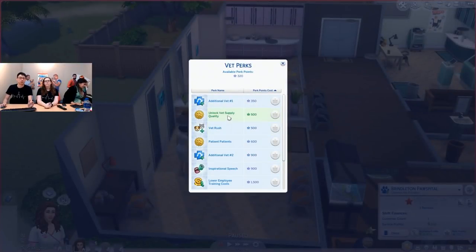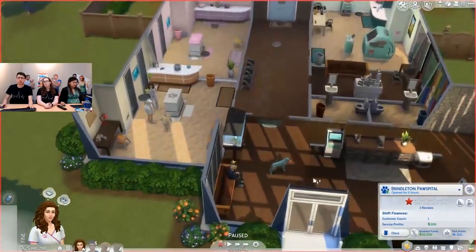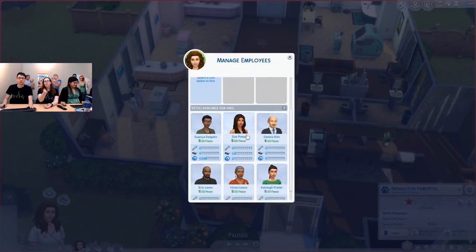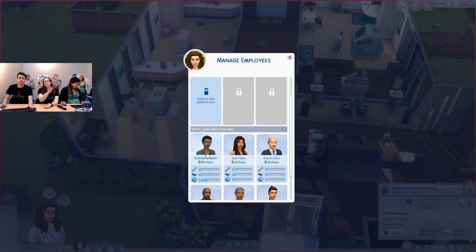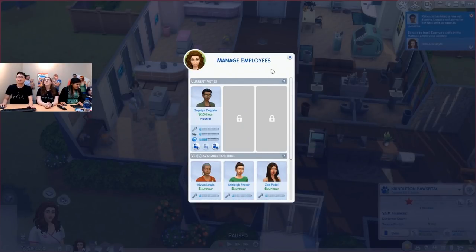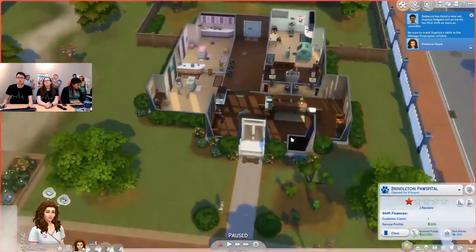Just like in restaurants, perk points can be used to buy a variety of upgrades for your business as well as temporary boosts. Some upgrade examples are buying additional vet slots so you can hire more employees. You can also unlock vet supply quality — adjusting the ability to make your supplies cheaper or more expensive. Vet Rush is a temporary boost which increases the number of patients who come to your clinic. We were looking at candidates earlier and Supriya has the best vet skill, so we're going to hire her.